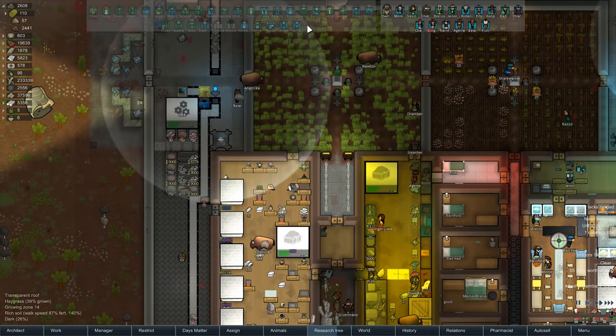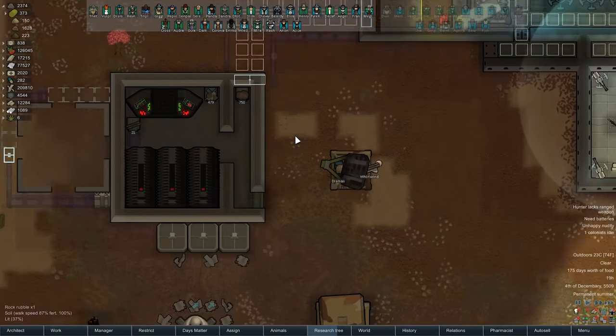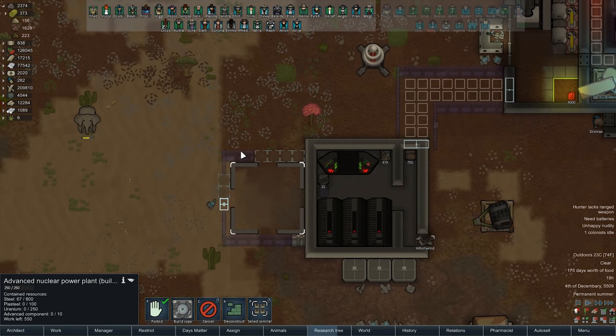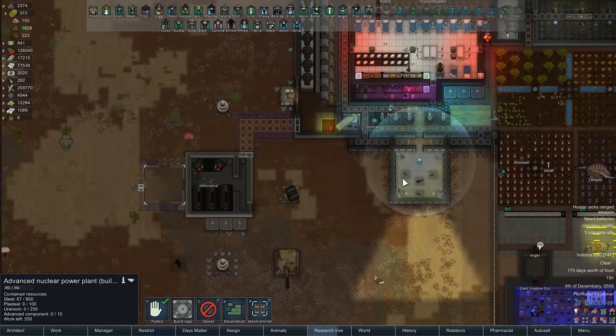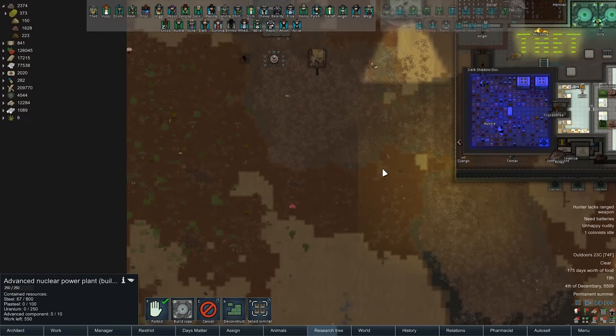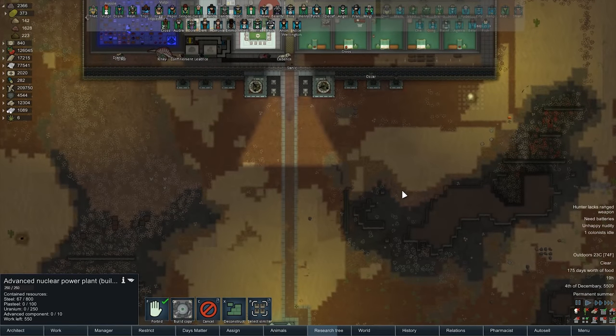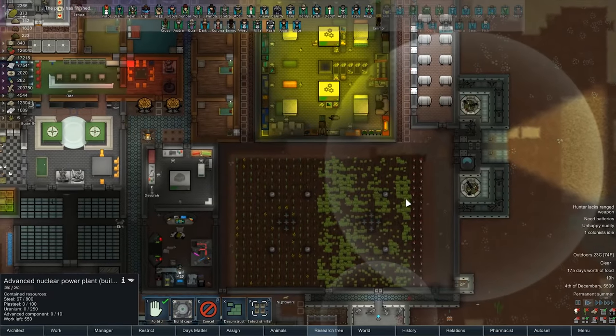Over here in Ragamuffin City we are starting to build our other power plant, which is wonderful. This power plant is going to be a huge step toward basically creating a military offshoot - a military extension of Ragamuffin City. It's a base just sitting inside of our colony, well attached to it as an attachment.